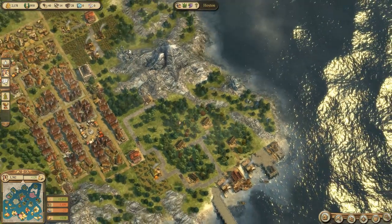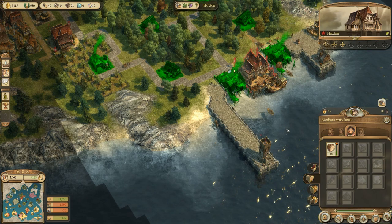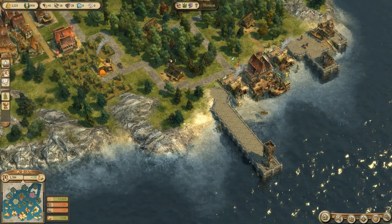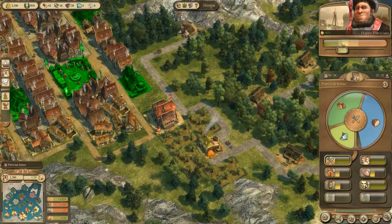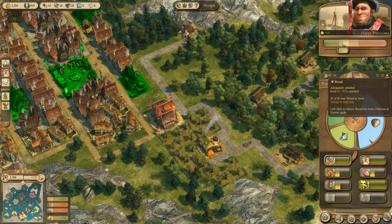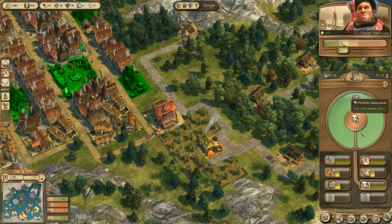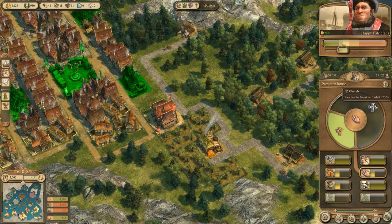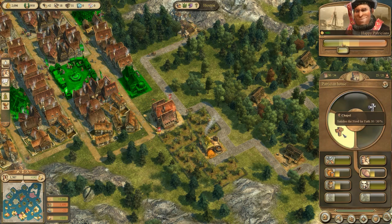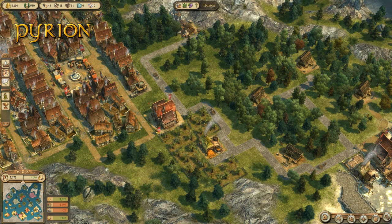We're going to be running a bread surplus soon, which is good. They are fully satisfied for grub, almost. They're perfectly satisfied for entertainment because there's a tavern. But they need a church, which is where we need the glass. That's going to be tricky because we need quartz, which I think you can only get in the Orient.